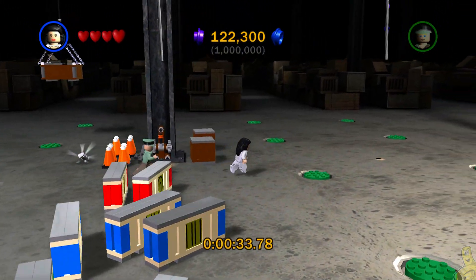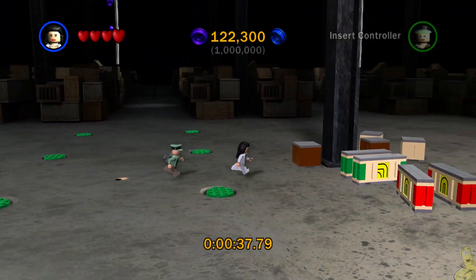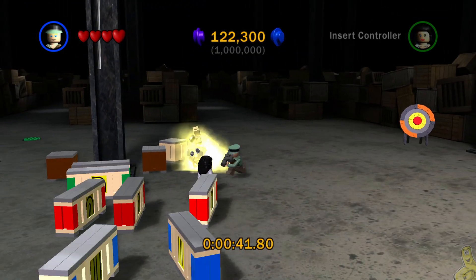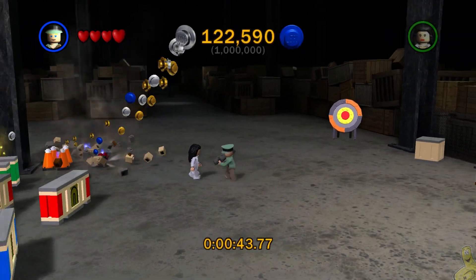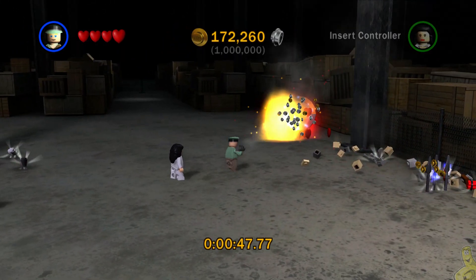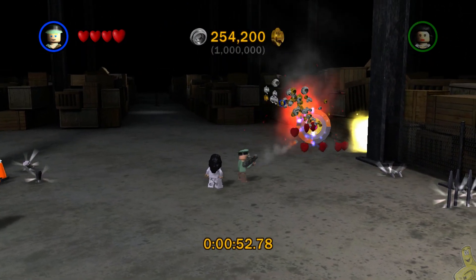Then we're going to switch back to our Bazooka Trooper once we get up this other rope here. This one's a little higher — I guess we're going to pass on that one. Bazooka Trooper over in the far right side — guess what? We've got this target. There's a bunch of stuff all over the place, but if you hit that target, it rains a bunch of studs. Get your spam on.